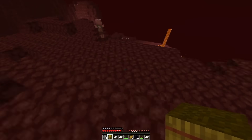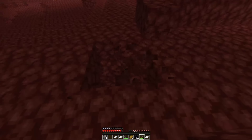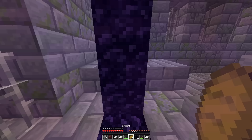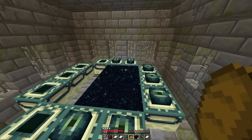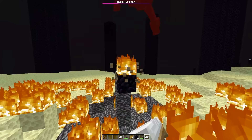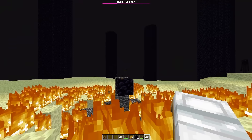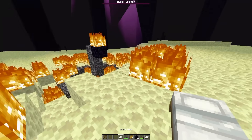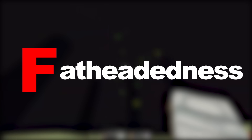He enters the nether and starts walking in a very specific direction — he must be looking for a fortress. Wait, why is he building a portal? Well, that all happened quite quickly. He's now suddenly in the end, in creative mode, and is ready to fight the dragon and end his run. He had us in the first half — actually, not really. I'll grade this guy's clearly fake speedrun with an F, which stands for fat-headedness.